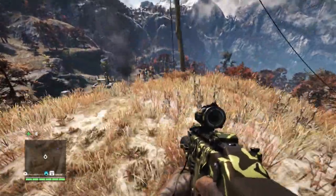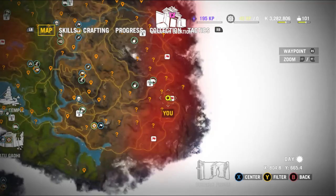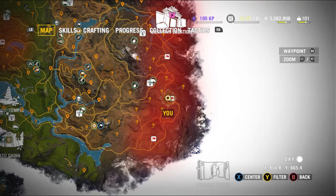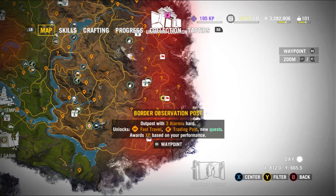Got a bit of a dodgy framerate wing-suiting in, but here it is on the map. It's pretty much the furthest east outpost that there is, just directly south of Pagan Min's Fortress. You can see one just above it, but there it is.